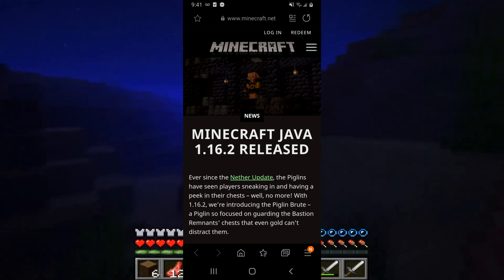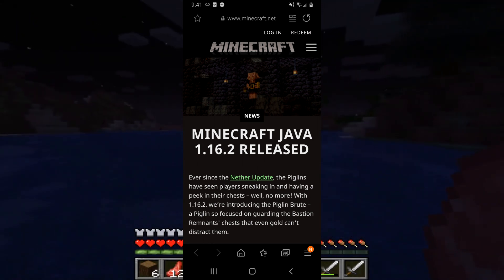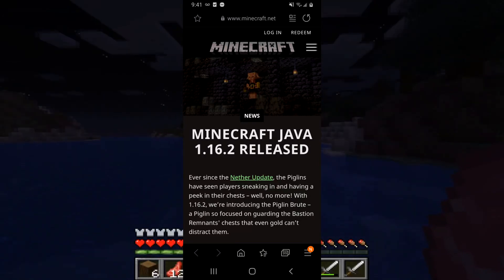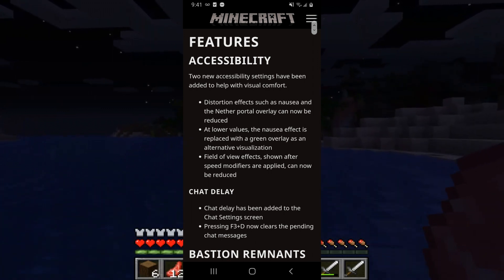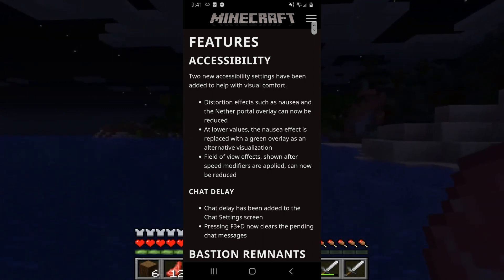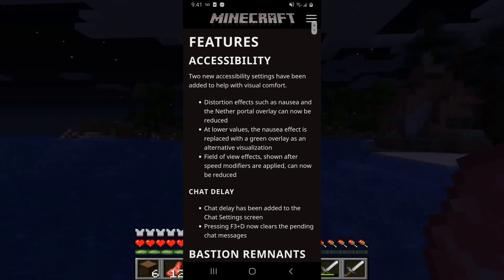So first off, we have some accessibility features. Tuning accessibility settings have been added to help with visual comfort. Distortion effects such as nausea and the nether portal overlay can now be reduced. At lower values, the nausea effect is replaced with a green overlay as an alternate visualization. Field of view effects shown after speed modifiers are applied can now be reduced, as well as chat delay.